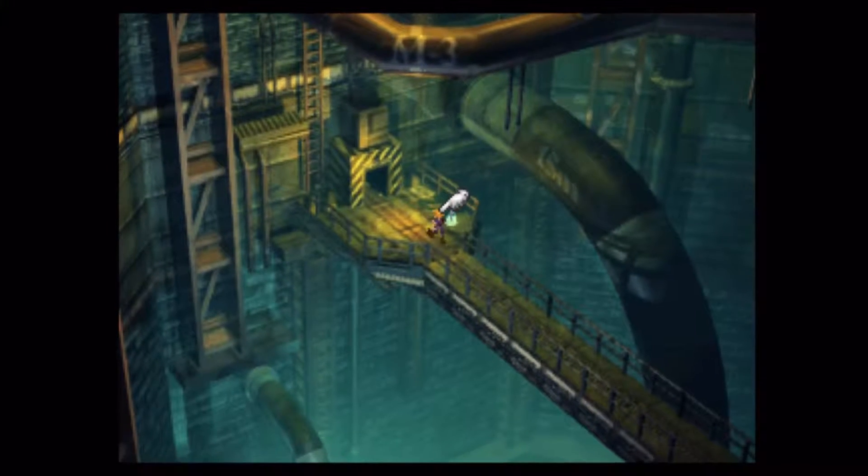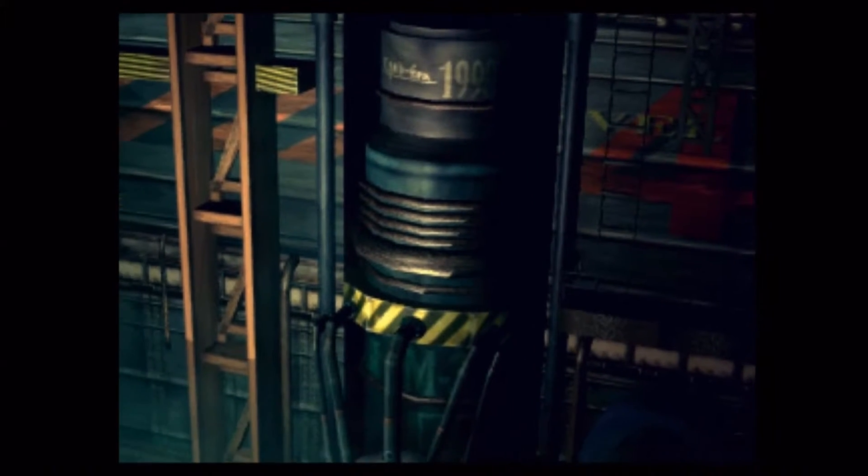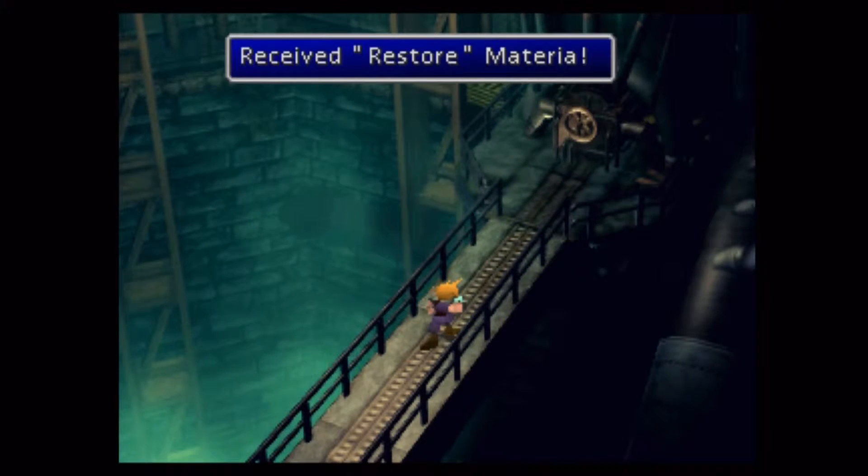Hello everybody, welcome back once again to the Final Fantasy VII walkthrough. We are just about to take on the first major boss of the game — if I can remember what this guy's name is — the Guard Scorpion, apparently.